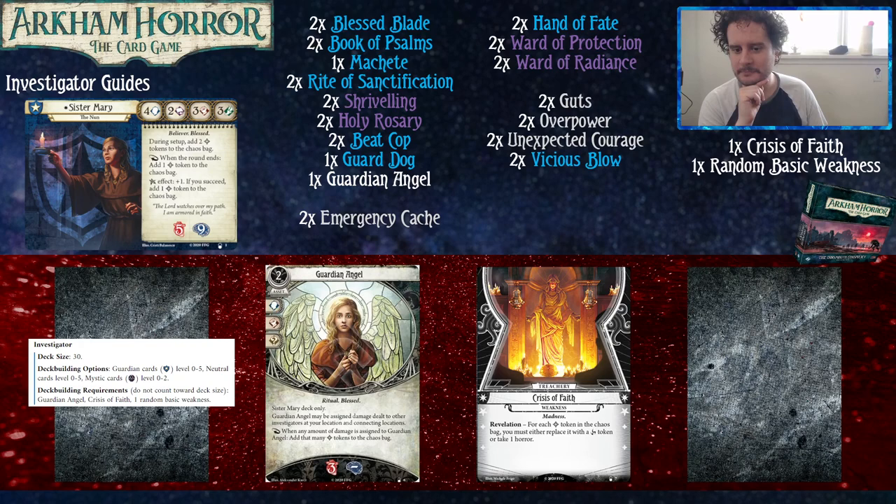Her weakness is Crisis of Faith, which on Revelation, for each Bless Token in the Chaos Bag, you must either replace it with a Cursed Token or take 1 horror. This seems terrible to resolve, but if you use your brain a little bit, it's not that bad — because there's only 10 Bless Tokens and you can just count the ones that aren't in the bag instead of digging through it. But yeah, it actually kind of sucks. It can hit pretty heavy — you have your machine running with 8 Bless Tokens in the bag, things are going great, and then Crisis of Faith.